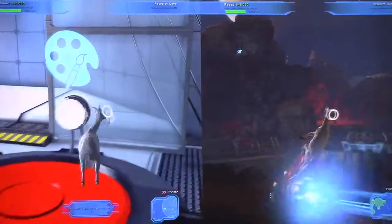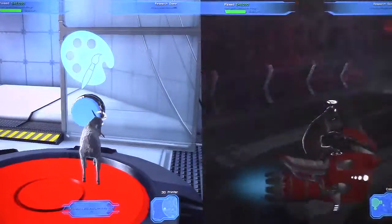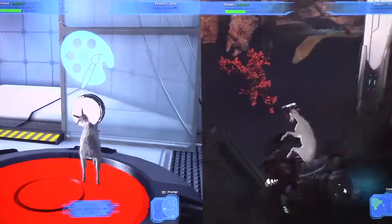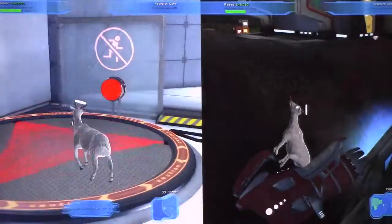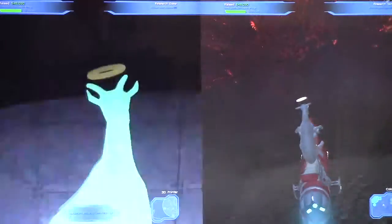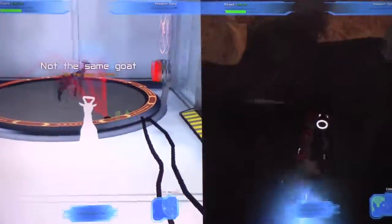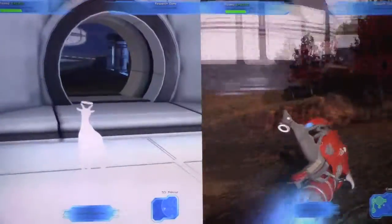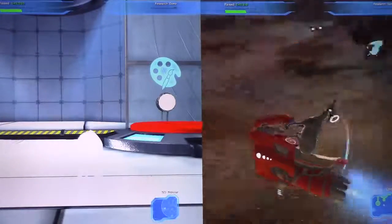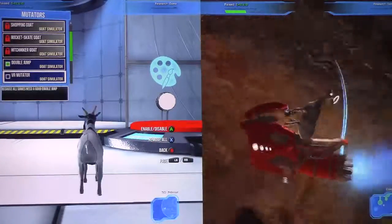I guess I'll go with white. Then you want to go over here and hit this button, and then you'll come out as the goat that you created. That's how to get printed goat! I can't even see myself. So that's how you get printed goat.